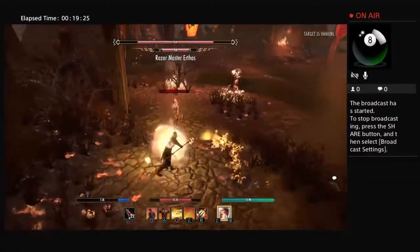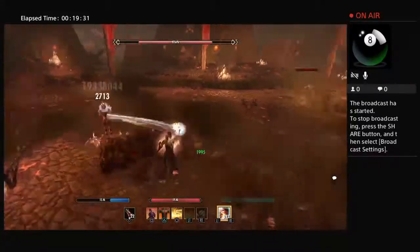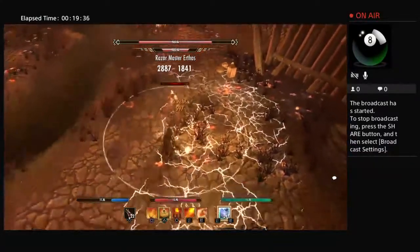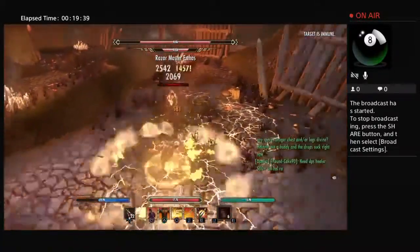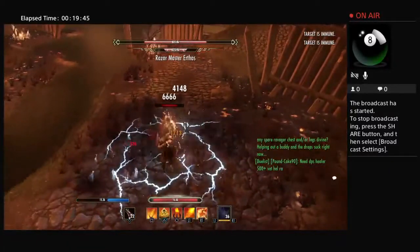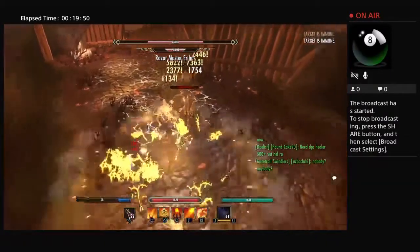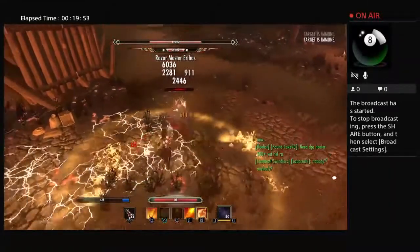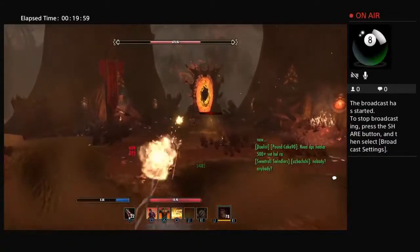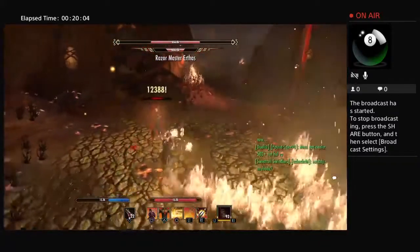Keep attacking, get some magicka back, and remember about burning embers — placing burning embers to make sure you get that self-heal. The rotation should look like this: run up to him, light attack, put elemental blockade, burning embers, then switch to eruption. That's usually how you want to start the attack with this guy, then make your way through your rotation. Elemental blockade will usually need to be placed twice before he has a chance to get away.